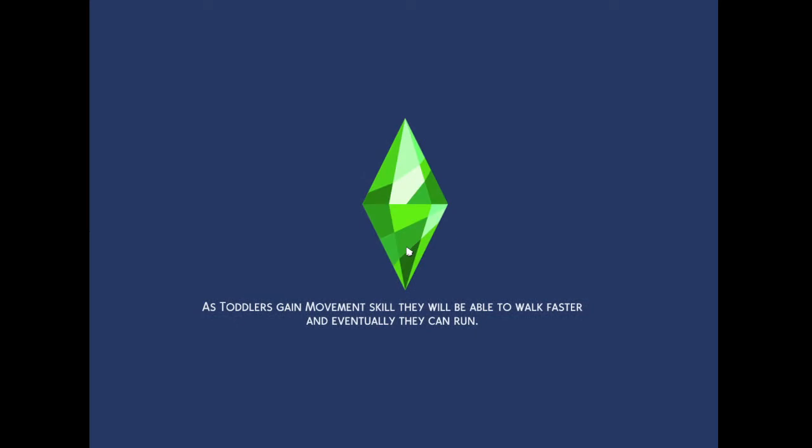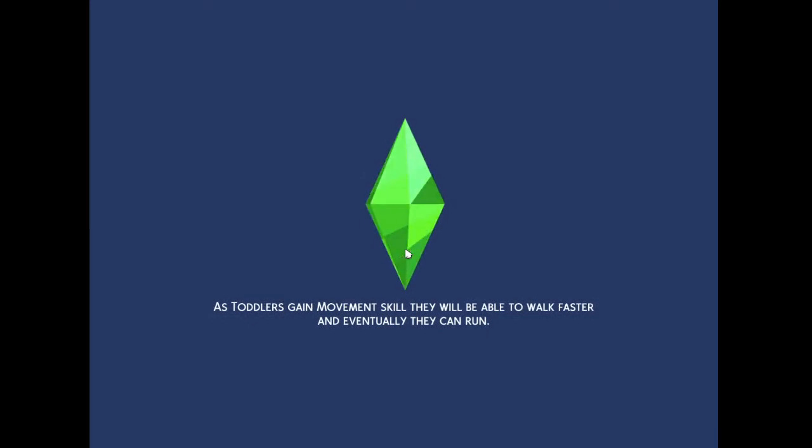Today we're taking a look at the Langrabs, and I really wanted to give them more of their Sims 3 look. I really like the color scheme I used for them — that sort of pale, tan, green color scheme — which is very different from the red, yellow, blue color scheme we have from the Altos.